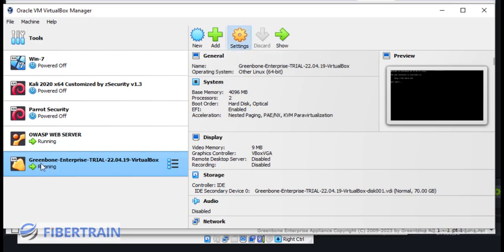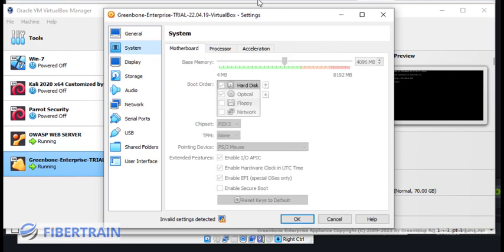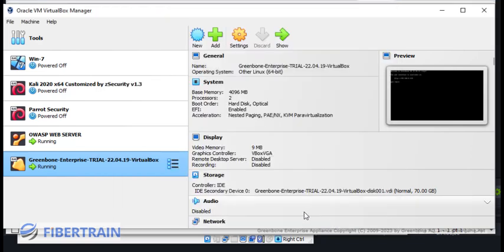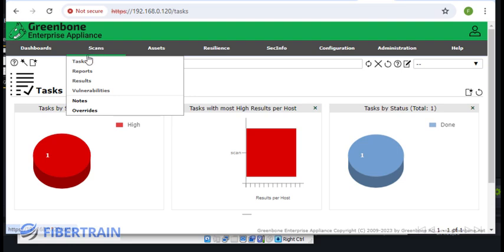Before, on my GreenBone (OpenVAS) settings I had allocated 2 GB and one processor, but the scanning was just sitting there doing nothing. So I went to System settings and increased RAM from 2 GB to 4 GB, and in Processor settings increased from one CPU to two CPUs. After those changes, the scanning started. So take note of that in case your scan is waiting for hours and doing nothing. Now let's go to Scans and look at the task we created earlier.